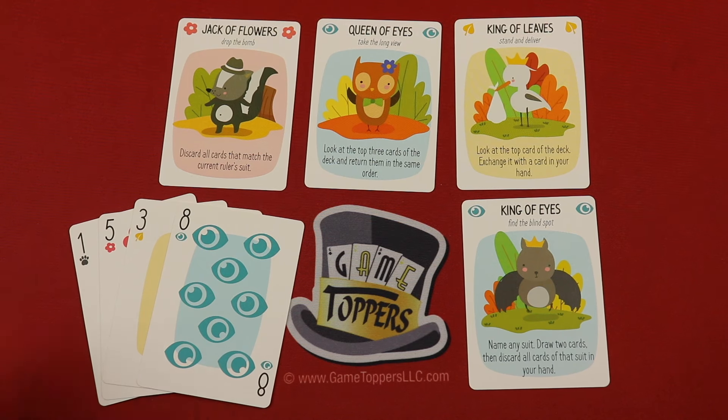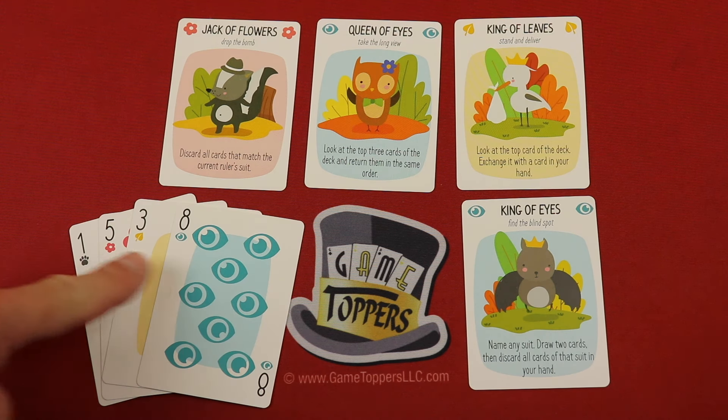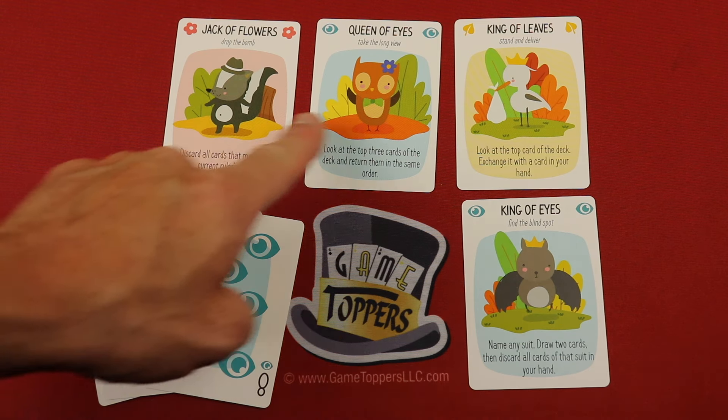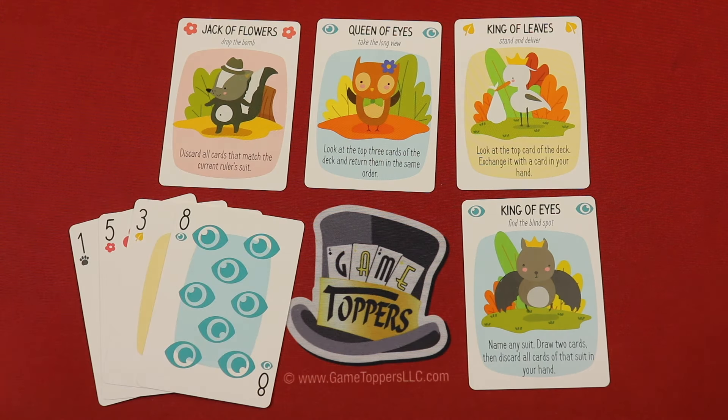For Northwood is a solo trick-taking game. It has four suits. The cards range from one to eight, with one card of each number for each suit. You're also going to have many of these adorable little critters, and they're all going to have little abilities.